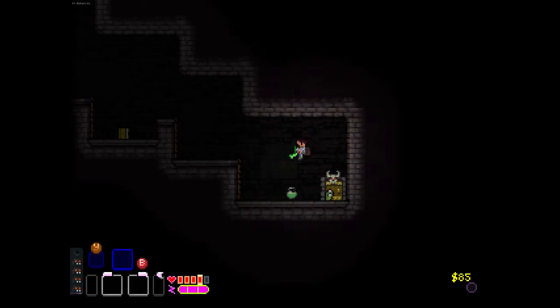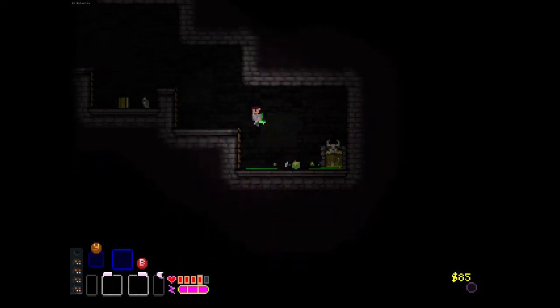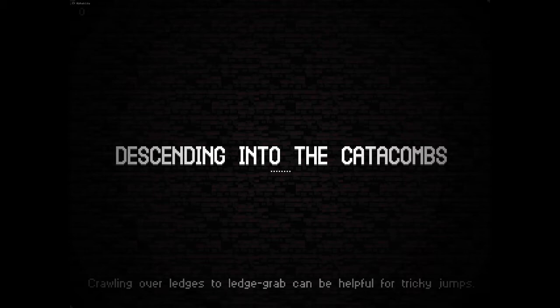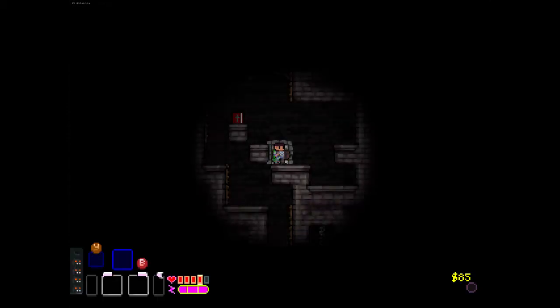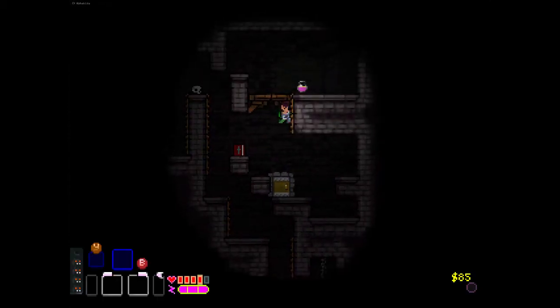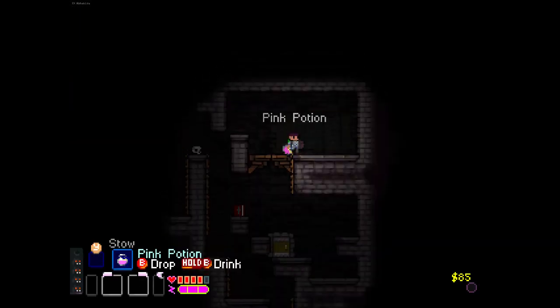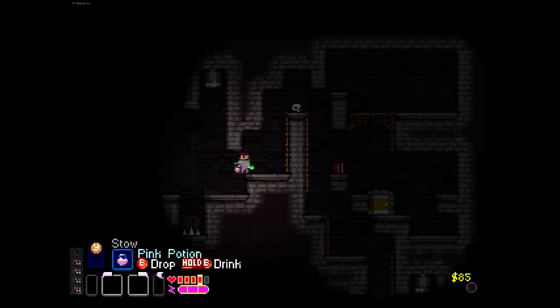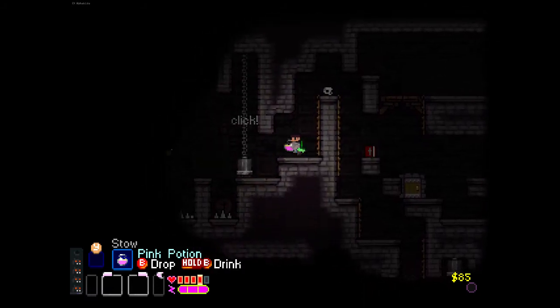Let's hope there's another bat here because... a lot of these green slimes I would love to eat, but no dice. Oh well. I should be able to survive this. And once I get a couple more points into defense, we'll be good. Also, I think the trainer's on this floor. I think pink potions are good.